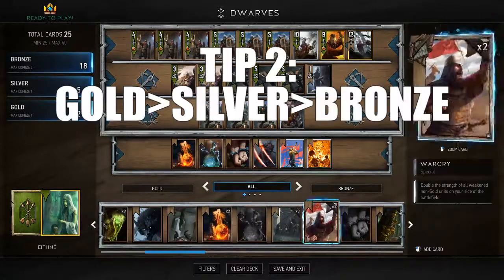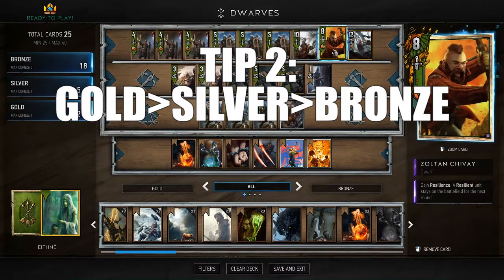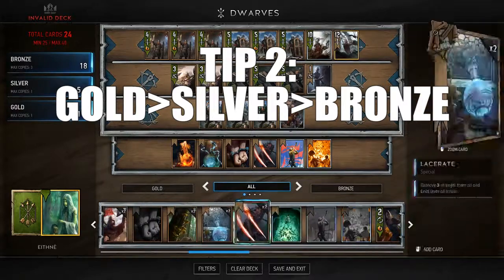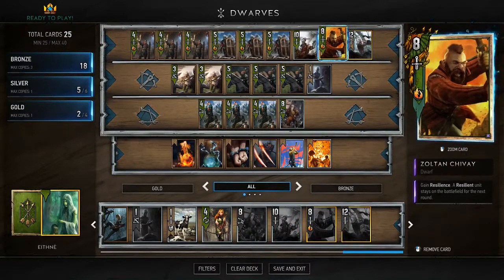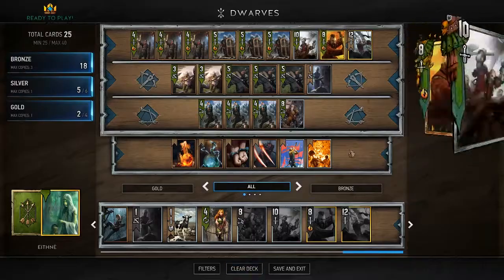Tip number two: gold cards are better than silver cards, are better than bronze cards. It's mostly self-explanatory, but there's a reason you can only have four gold cards and six silver cards in your deck with no duplicates. These gold and silver cards are usually really overpowered and a lot better than the bronze cards, so it's usually a good idea to put them in.